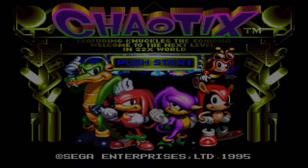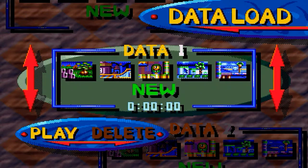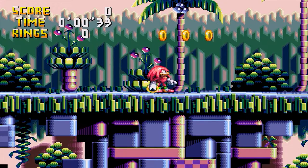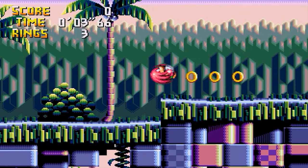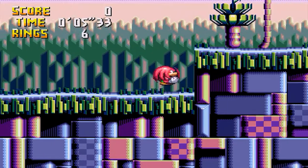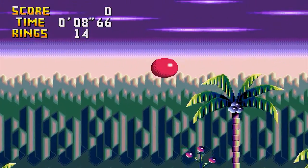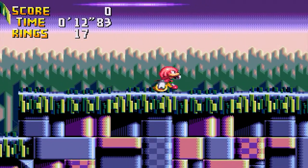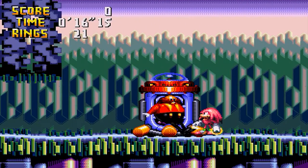This is a very unique Sonic the Hedgehog game and it does use the basic formula we've grown to expect throughout the years with Sonic the Hedgehog. But it has a very unique difference in terms of how it plays. As you can tell, Knuckles here is holding a ring — that ring's going to be coming into play fairly shortly. The main basic controls are as you'd expect: you move forward, you can still jump, you can still do the spin dash, and Knuckles still has his glide and climbing abilities from Sonic 3 and Knuckles.